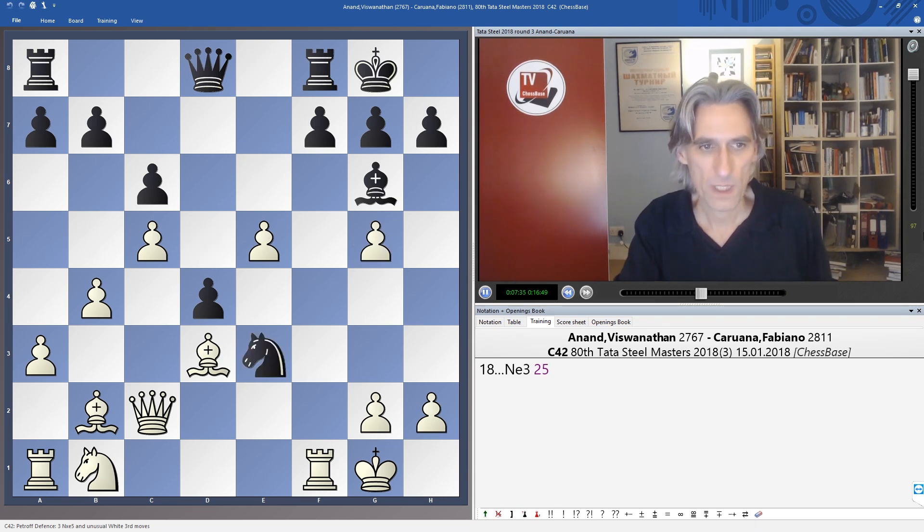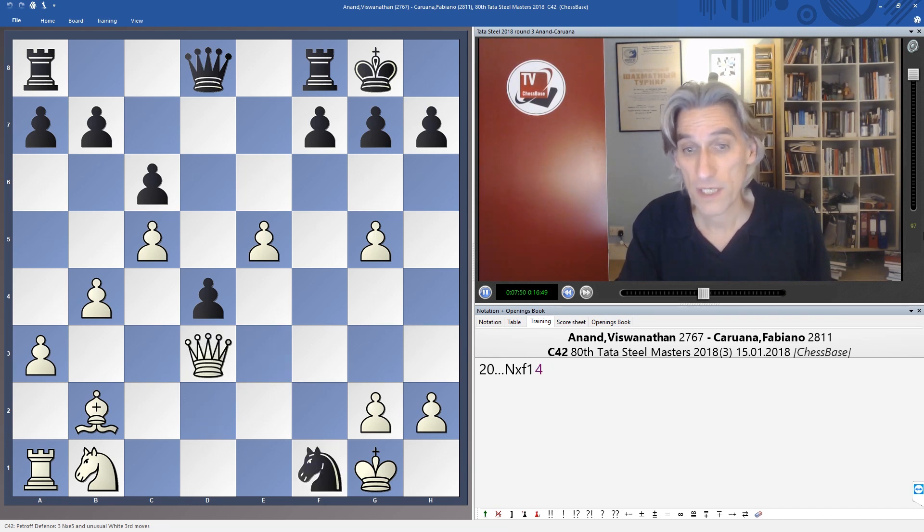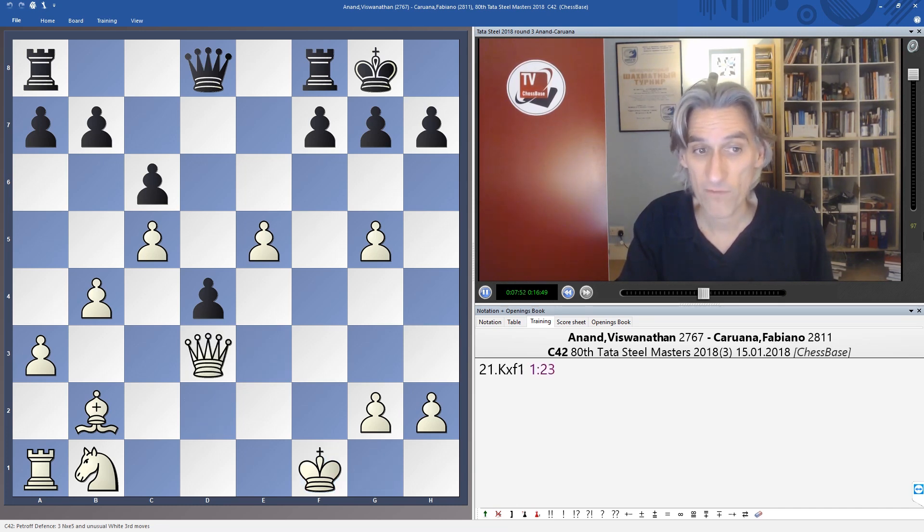Anand took, and the knight came in on e3. Queen d2. But because Anand had, to some extent, closed the position with c5, in fact this incursion isn't too dangerous. The best that black has is to trade and just take that rook on f1.